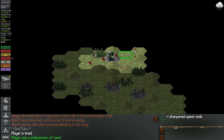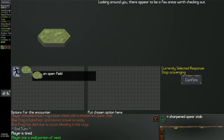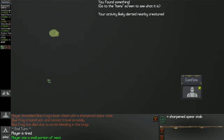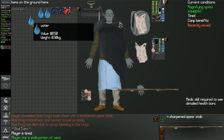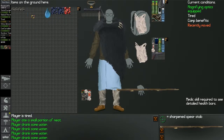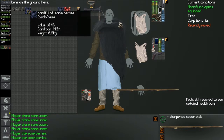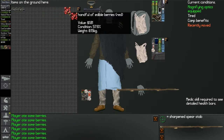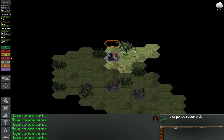That was quite decent though. Scavenge. I think I'm gonna have to do that. We got some water, so we're gonna fill it up and drink our fill. Not thirsty anymore. Eat the berries - eat all the berries. Edible berries. It helped a little bit at least.